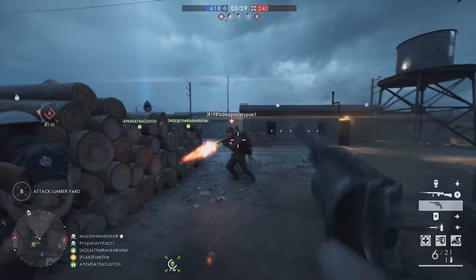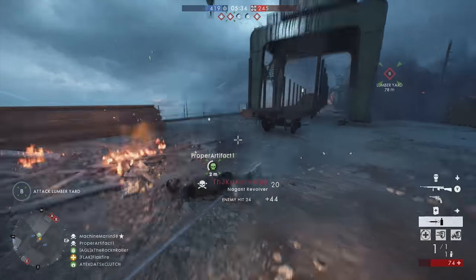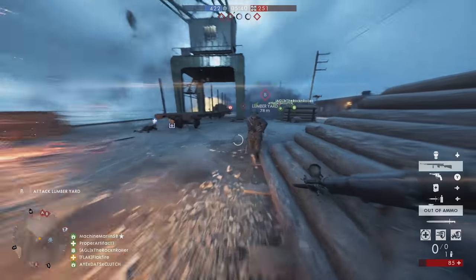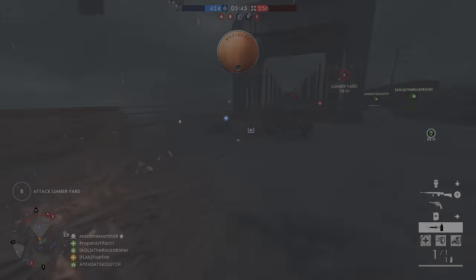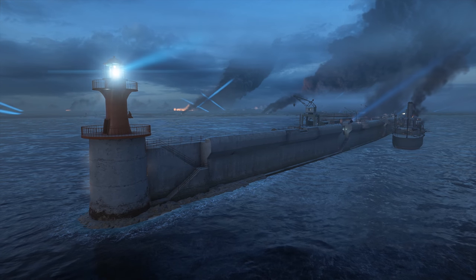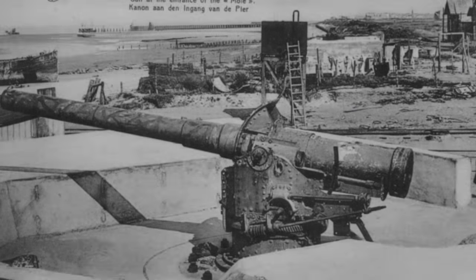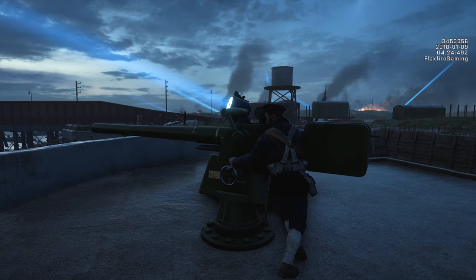Finally, the number one spot goes to Zeebrugge. I've just been completely blown away by how closely DICE was able to design the map to the actual raid in WW1, while still balancing the map and adding some creative flourishes. Developers closely mirrored the Mole's design, down to the lighthouse, shipyard cranes, and the breach made from the explosive-laden British submarine C3. Developers even added the cannons used to defend the Mole from enemy attack.